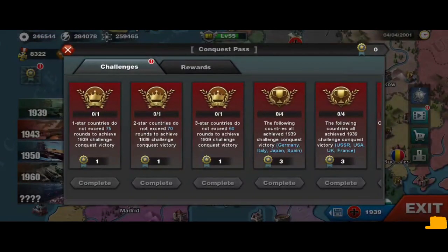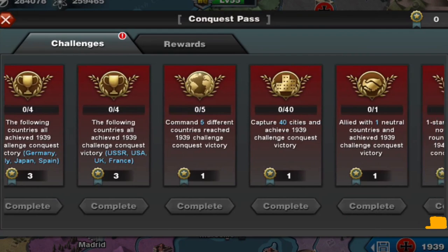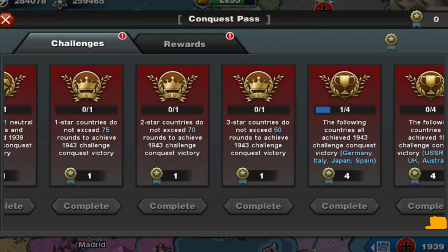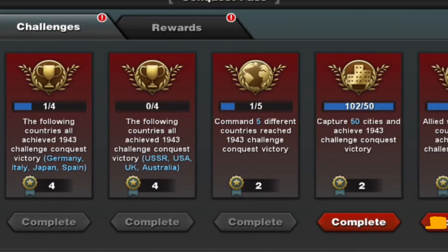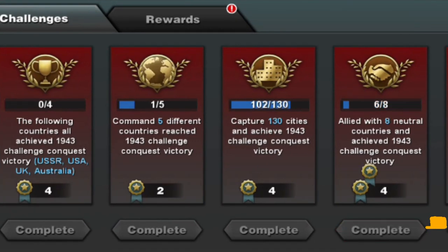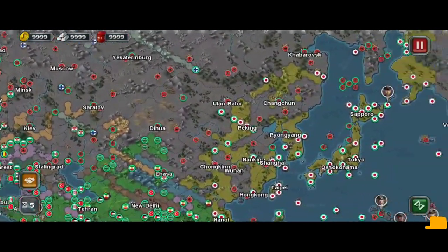Here are the missions in the conquest pass. There is the 'complete within a number of rounds' task, which goes all the way down to 25 rounds and will pose a challenge. There is also the 'capture a number of cities' task, which is pretty easy.